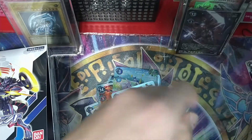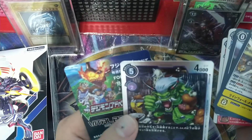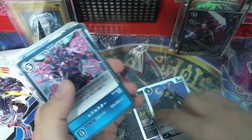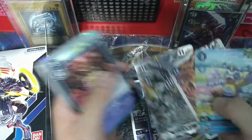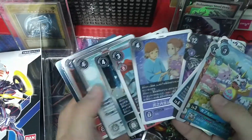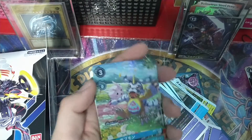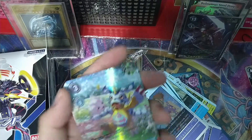And the last pack - we end off with Omegamon. So this is our second box - not too great I would say, but we did pull Agumon Bonds of Courage and we got the alternate art Gabumon. In this box we only managed to pull four foils sadly, but still pretty good. We are left with one more box which I'm just going to open myself.